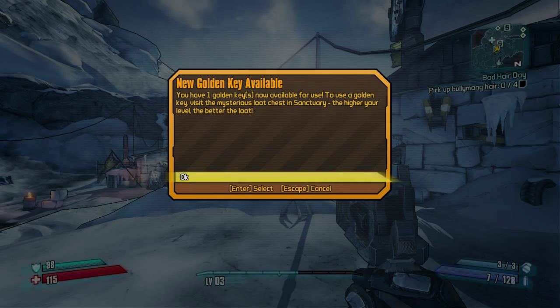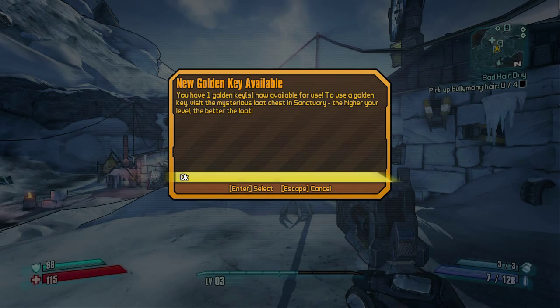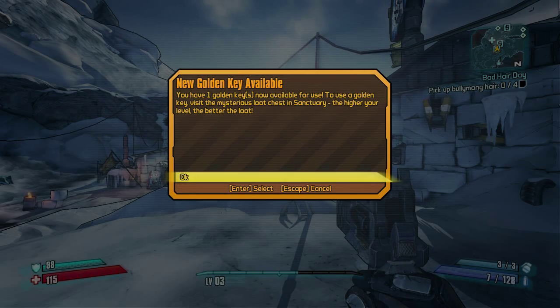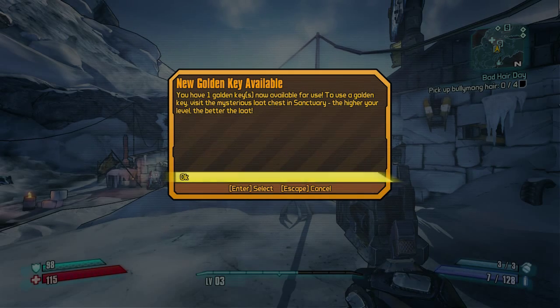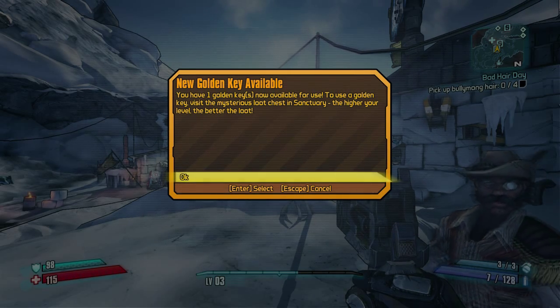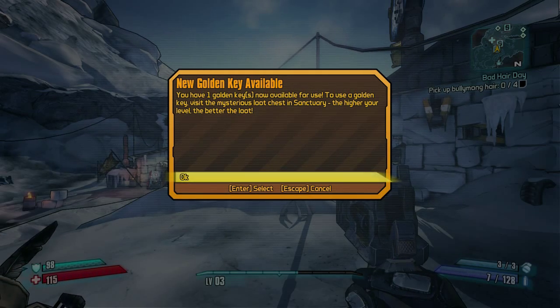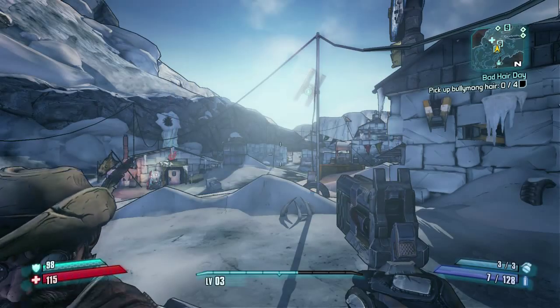I did get something here. I started my game and it's like, hey, you got this thing — and now I get this other thing. 'You have a golden key now available. To use a golden key, visit the mysterious loot chest in Sanctuary. The higher your level, the better the loot.' So I should save that I guess, but since I know I'm not going to be playing a lot of single player after this with this character, maybe I should go get it.